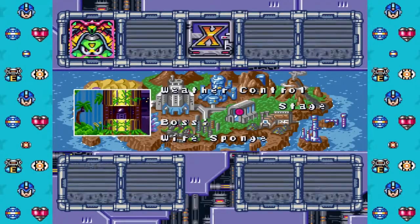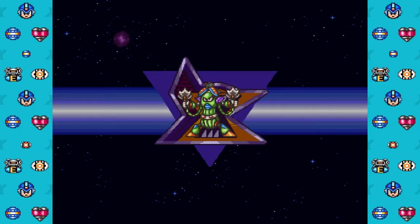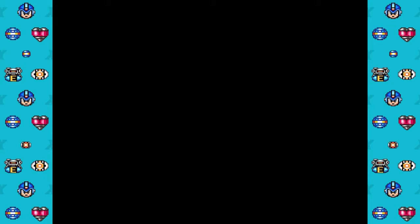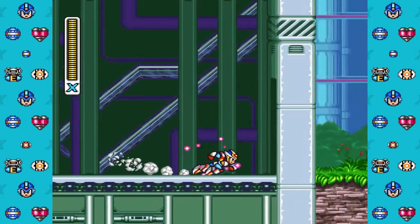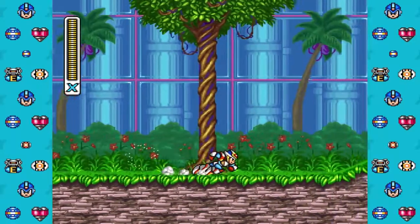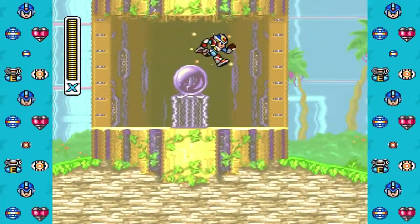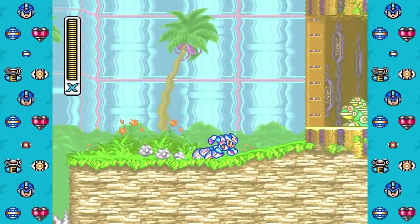Alrighty, time for the Lost Age. That's right — the cheapest hiding trick in the fucking series. That was a heart upgrade that I just pulled up right there. This game is just so fucking ridiculous.